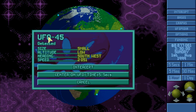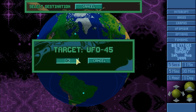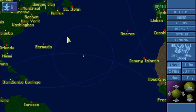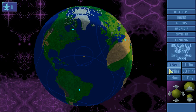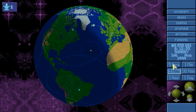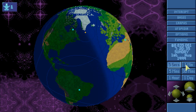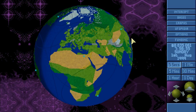We immediately have UFO 45. It's small so it's either a flyby or a terror mission. Let's intercept just to have a look — it is a large scout. They are very, very slow, so they will probably land. Yes, they have landed and it will be Arctic terrain. Very good. Let's equip the craft and I'll be right back.